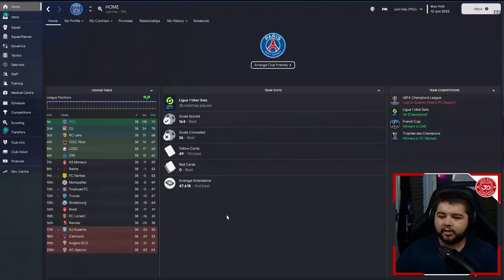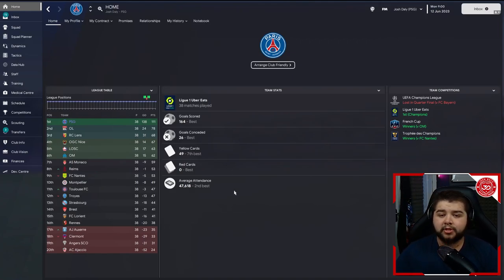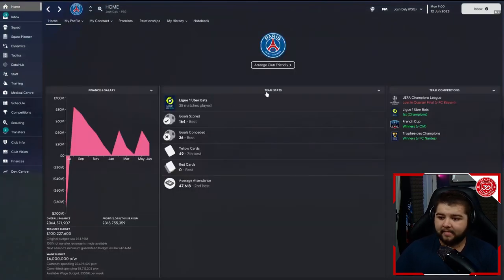Next up is the powerhouse team — PSG over in France. We enjoyed a treble-winning season: Ligue 1, the French Cup, and the trophy against FC Nantes. We scored 164 league goals and 233 goals overall in the season. Goals conceded: 26, and zero red cards. The league table is absolutely dominant — 111 points, which wasn't far off an invincible season with just the one away loss.